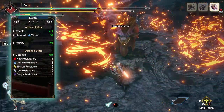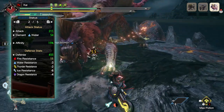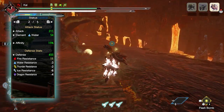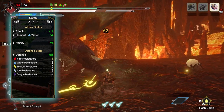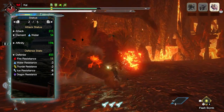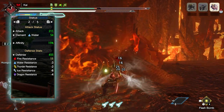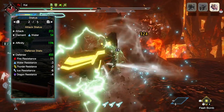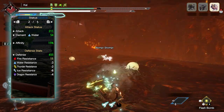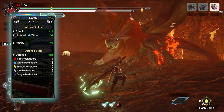If you've done what I've done here, you'll have a build with 211 Raw Attack with a Water Rating of 54, Blue Sharpness with 15% base affinity which can reach 65% when you take into account Weakness Exploit with Element Phials, and a strong defense of 455 that is exceedingly strong against fire but unfortunately slightly weak to the other elements. As for the Switch Skills, these are kind of down to personal preference — rarely will a build require you to have a specific Switch Skill. If it does, I will mention it, but for the most part go with whatever suits your personal playstyle.